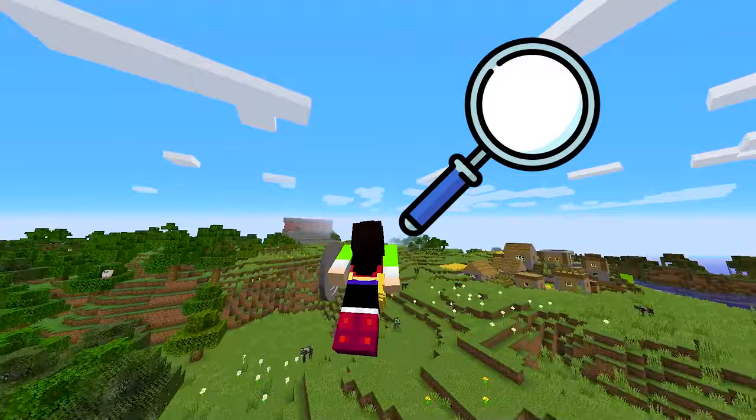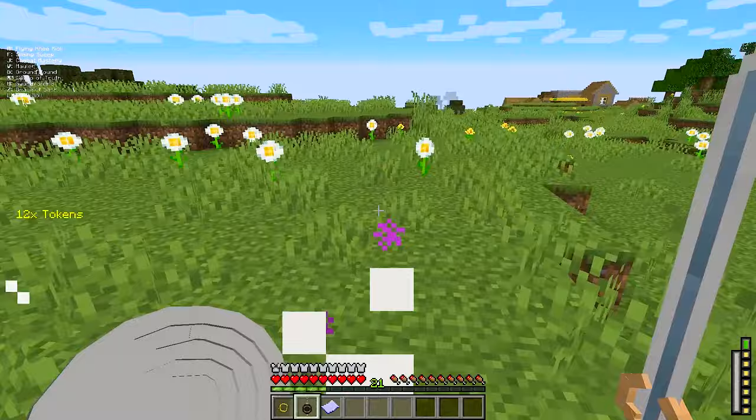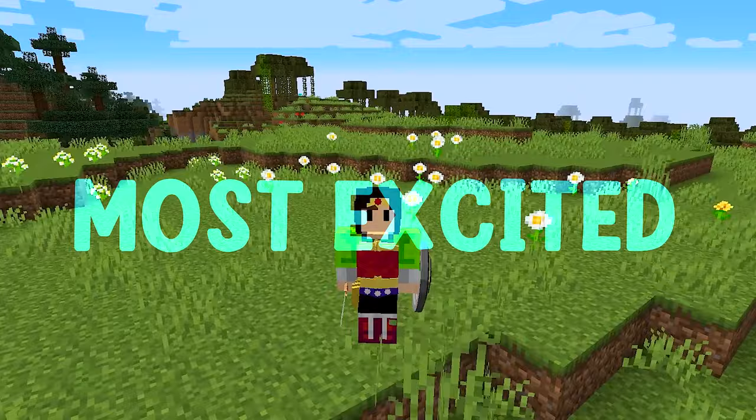But this is not Wonder Woman's only weapon — she also has a sword and a shield. I find a monster to test them on. The shield is really good. Now I'll test the sword — it's really strong. I think it's stronger than the netherite sword.